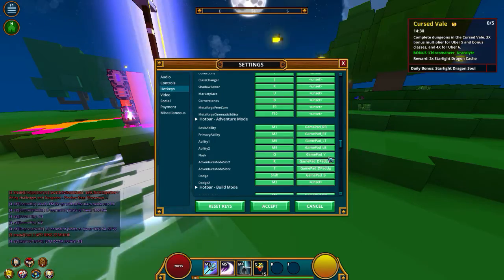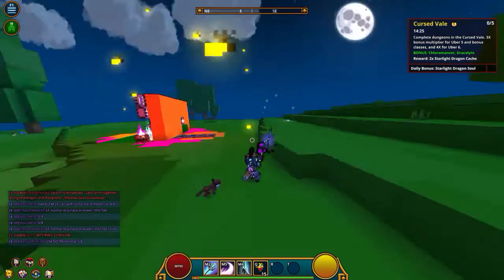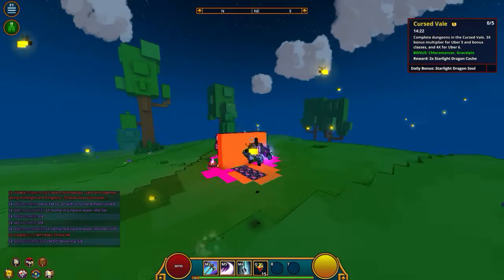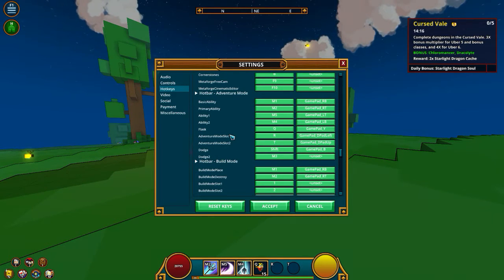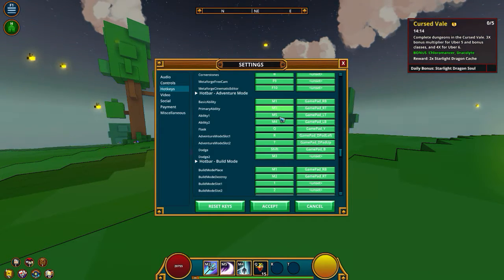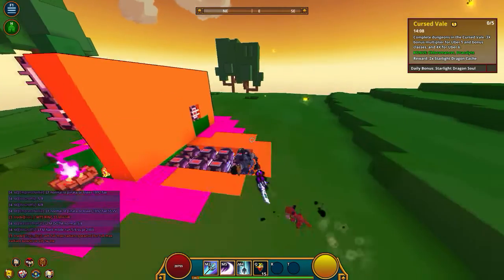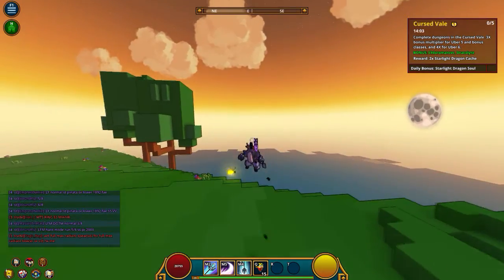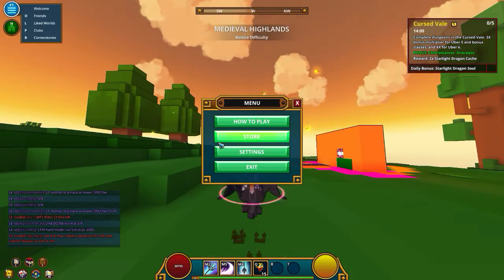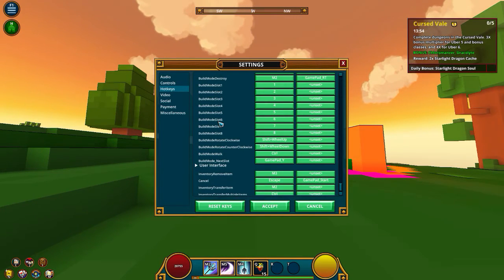This works really well because you can just play with one hand and do anything with the other hand. The flask is on Q. There are actually two dodges — mouse button three is your scroll wheel; you just press down on it. That's your mouse button three. I think that's pretty much it — the layout is really simple.